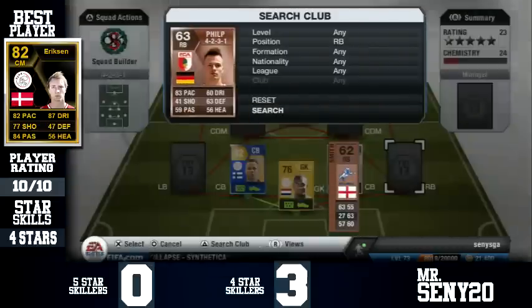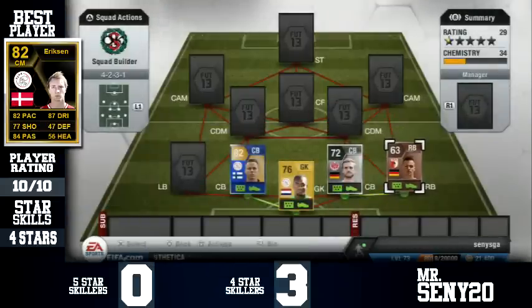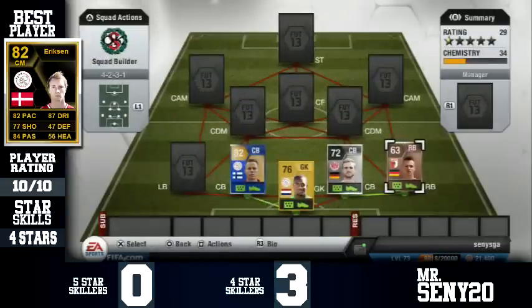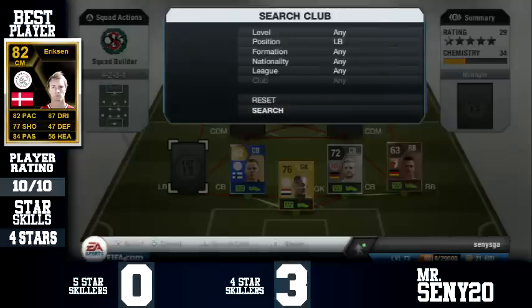Right back is Philp — this guy is actually really, really good. His work rates are medium/medium which is perfect for a full back in my opinion. He's got 83 pace, 3-star weak foot, 2-star skills, good dribbling, great passing, and some nice pace on him. He's a brilliant player and he never gives up going for that ball, which I like.